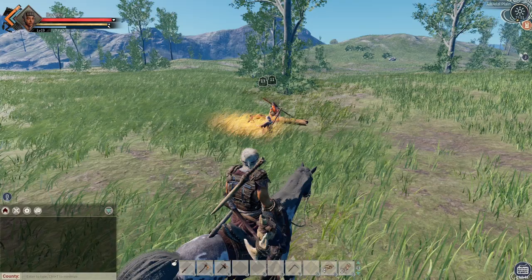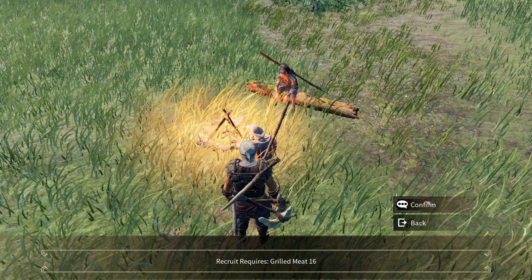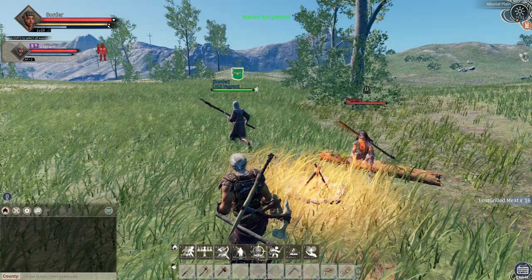From there you're free to approach them and press E to talk to them. You can then press the recruit button, give them their desired item by pressing confirm, and then claim them by giving them a name if you wish to do so.